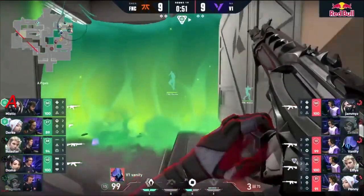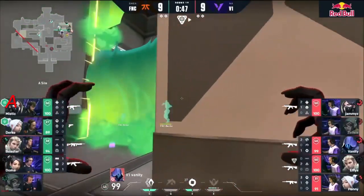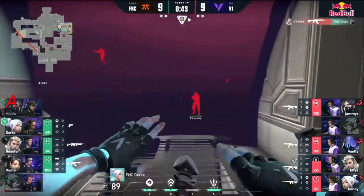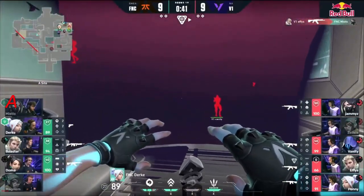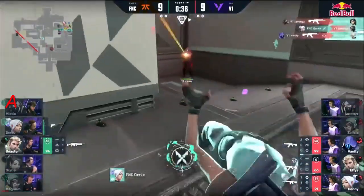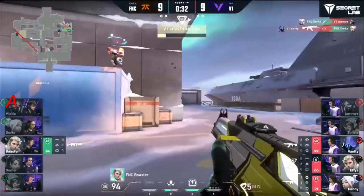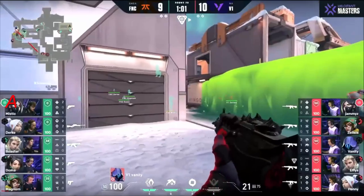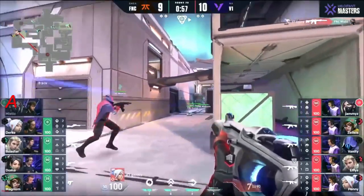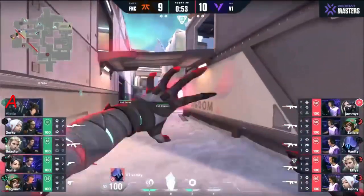Vanity finds entry onto A site with Penny here to back him up. Durka and Mystic try to contest — finds Mystic as well. Durka unable to make a move with Vanity holding the other side of the smoke. A little tap comes through from the spike — Durka finds one but Vanity's still positioned well to trade that out. Vanity taking so much space for them, constantly pulling room away from Fanatic.